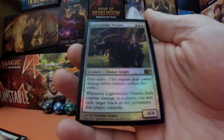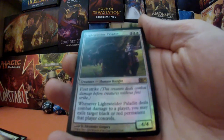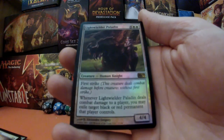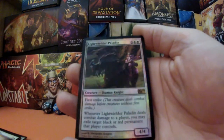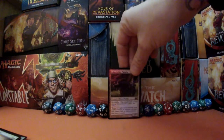And our final card — it is the rare. We have Lightwielder Paladin, a human knight. It's a 4/4, it's got first strike, and it's for three white white. Whenever Lightwielder Paladin deals combat damage to a player, you may exile target black or red permanent that player controls. So there we have it — that is the card we're going to be signing and giving away.